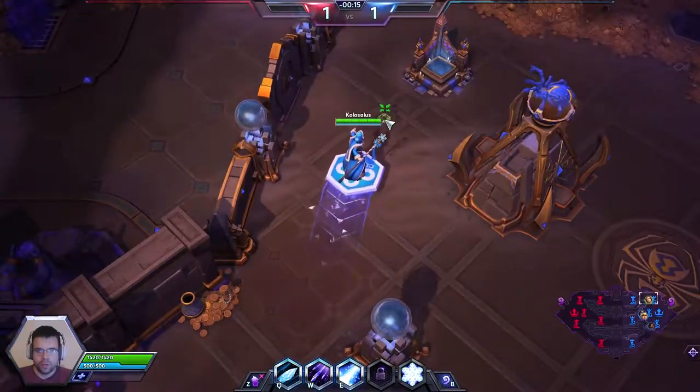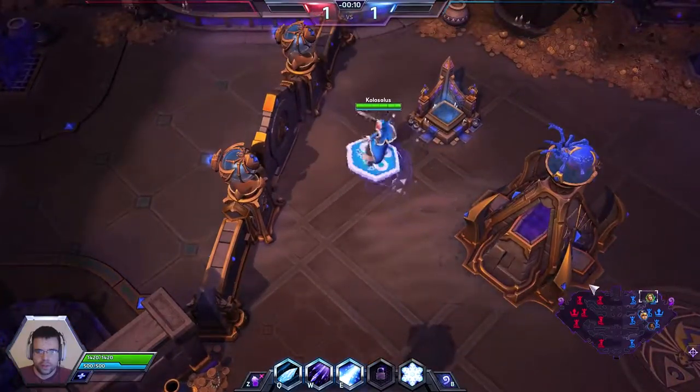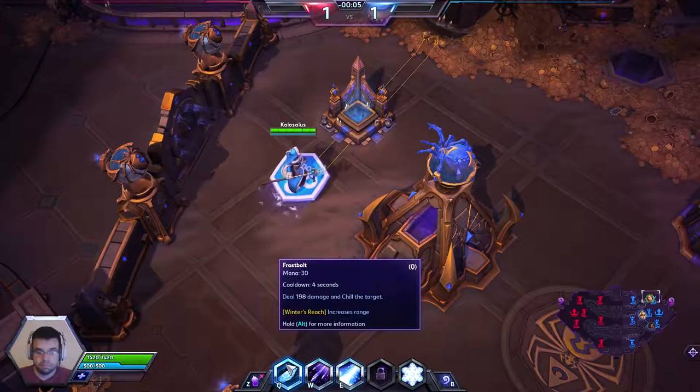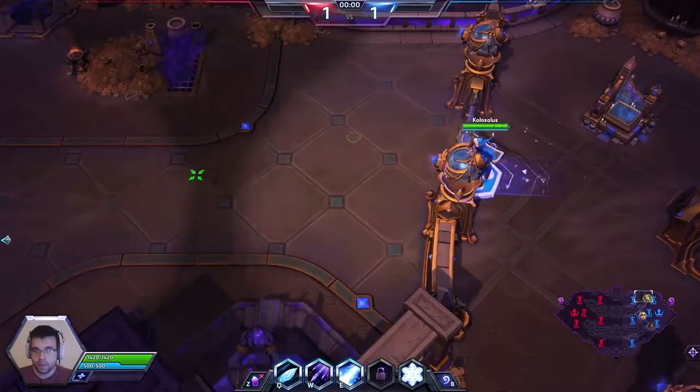We find ourselves on the Tomb of the Spider Queen, one of my favorite maps in the rotation right now. On level one, we're going to pick up Winter's Reach, which increases the range of our Q by 30%. Our Q ability is this skill shot in front of us — it shoots out a projectile and deals damage. It also applies our trait, which I will explain in a second.